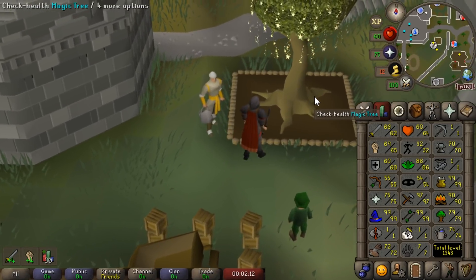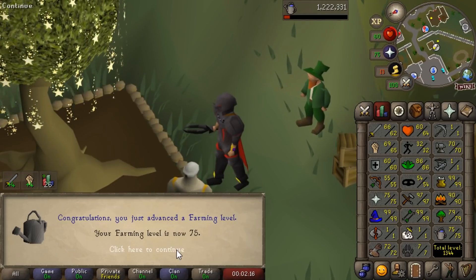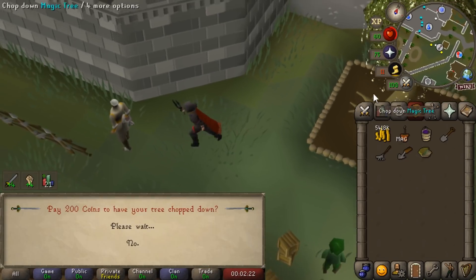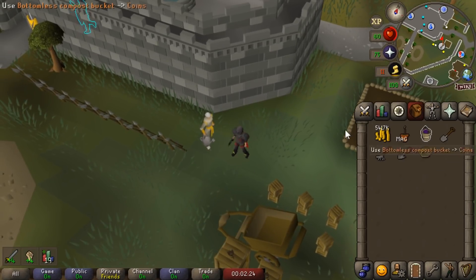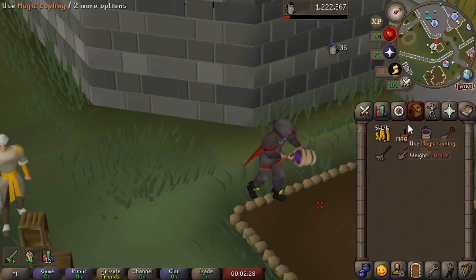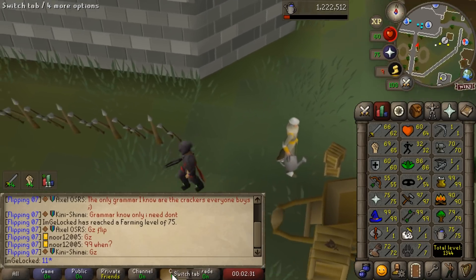After growing a solid amount of magic saplings, we've finally reached 75 farming, which means we can legitimately plant them. Unfortunately I've been slacking on my farm runs a bit, but we're doing them as we can. They are kind of expensive — every magic sapling is like 150K — plus some of them do end up dying, so we're planting as many as I think I can afford.